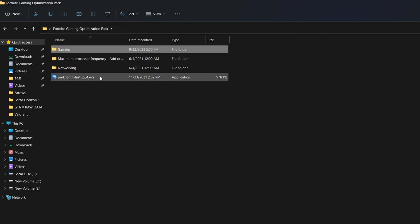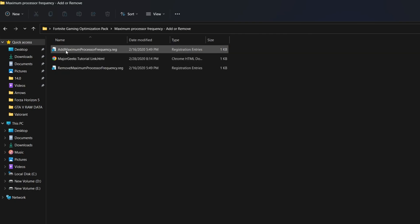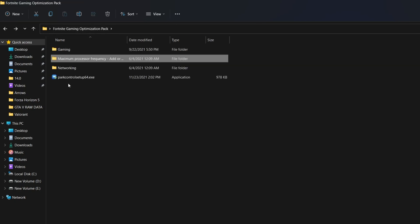Go back to the main directory of the boost pack and open the 'Maximum Processor Frequency' folder. Inside there are two registry files — open 'Add Maximum Processor Frequency', double-click, click Yes, click OK, and you're done.